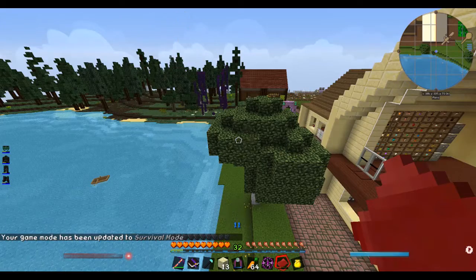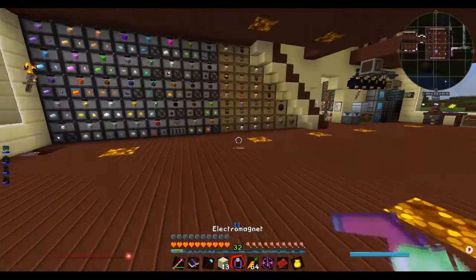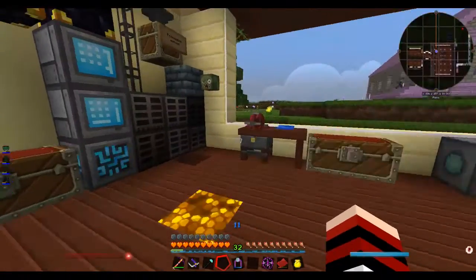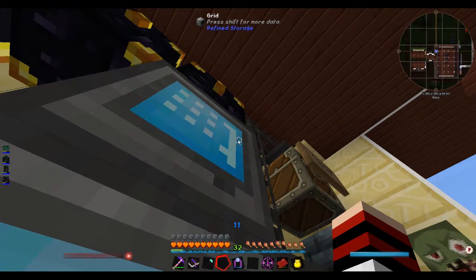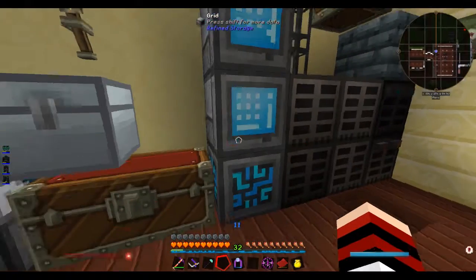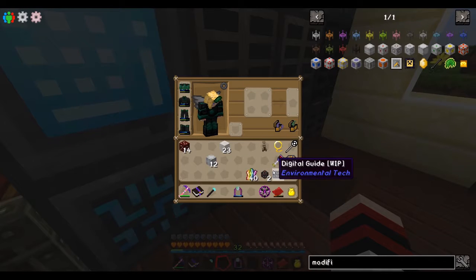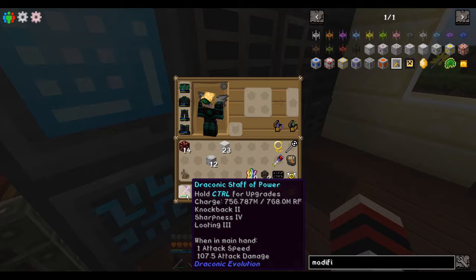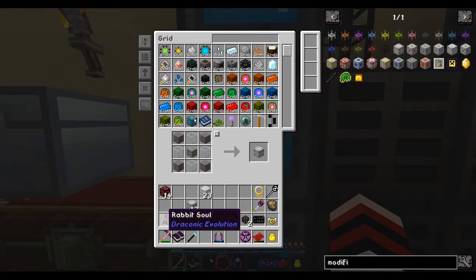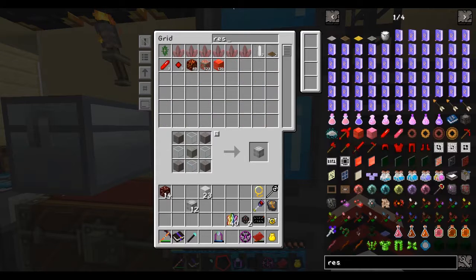Now that the great bunny purge is over, I believe we're going to continue with making the resource miner. It took me a good 20 minutes to clear all the bunnies. I also purged my cows and sheep as well, so no more breeding process is happening at the moment. So we want to have the resource miner.